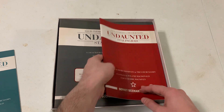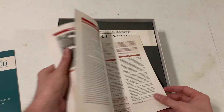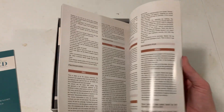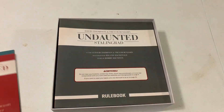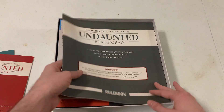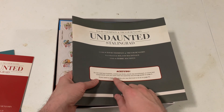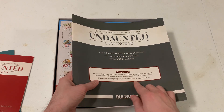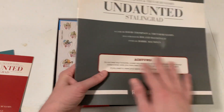The Soviet scenario book looks to be the same — briefings, record sheets, how to do all that, and all the different special rules and everything, so you've got stuff for every scenario. The rulebook says: do not read any booklets, unseal any decks, punch any punchboards, or remove any components until you've read the assembly and storage guide on page 4. If you need to reset your game, see page 31. I will follow this advice.